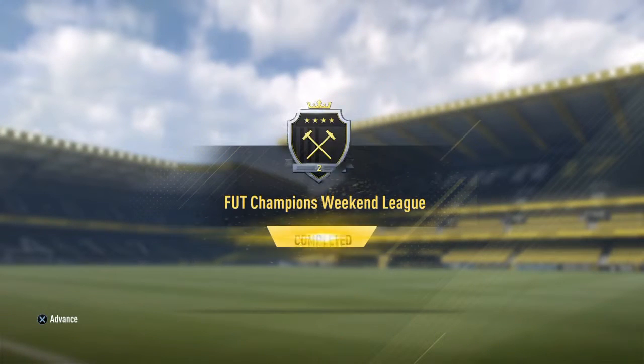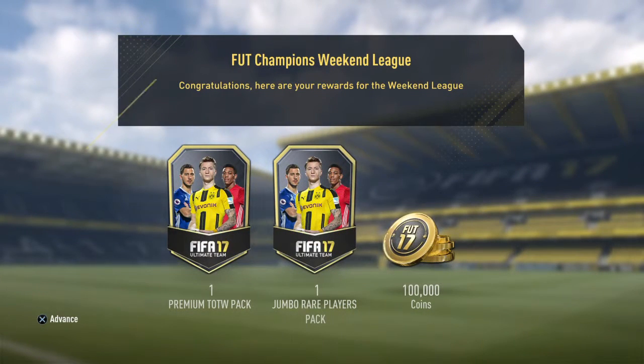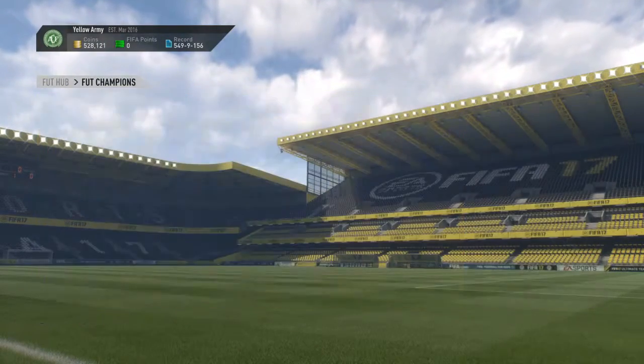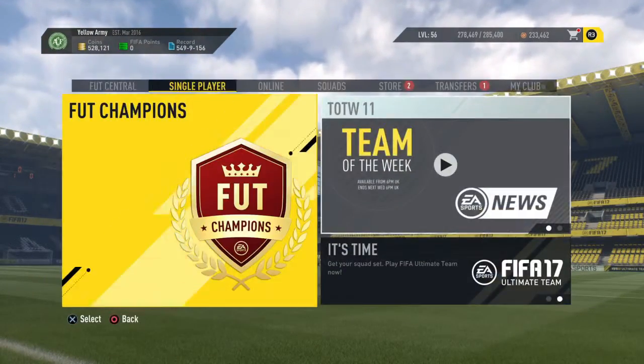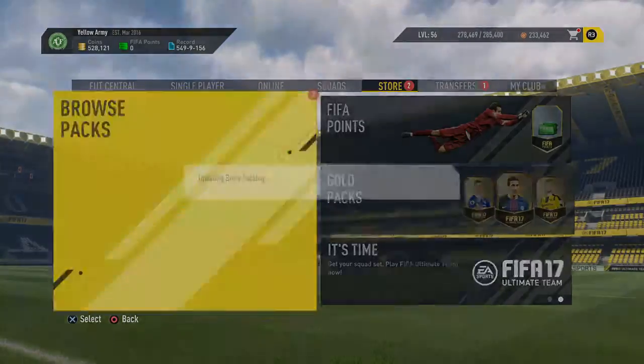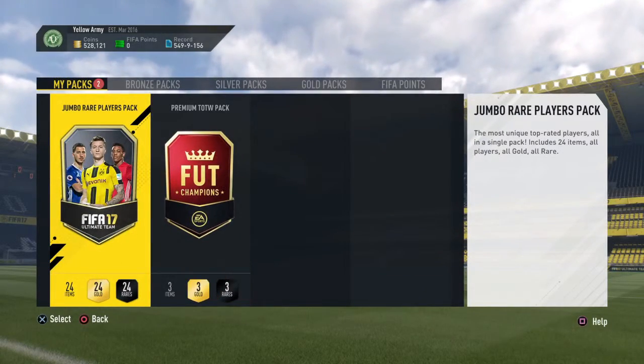Now we're going into Peter's rewards from Elite 2 this week: one premium team of the week pack and one Jumbo Rare players pack — 100,000 coins worth of packs. But look out for the Elite 1 pack opening from Peter — he was ever so close to getting the top 135 wins and just missed out. Here we go with his Jumbo Rare players pack and a premium team of the week pack.